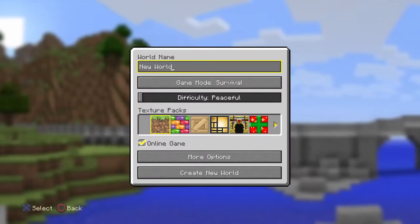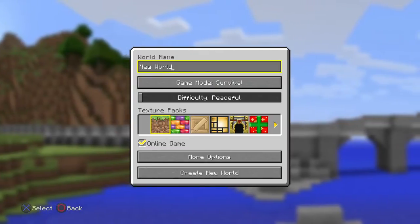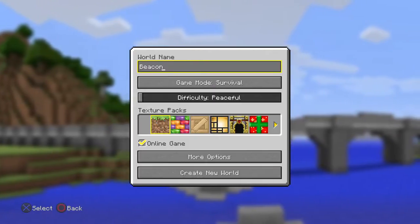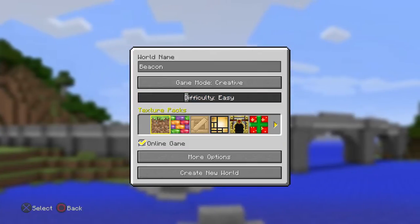What's up YouTube, today I'm showing you how to activate a beacon. First thing you want to do is go to a creative world — I'd say creative because it's easiest to get the beacon set up.